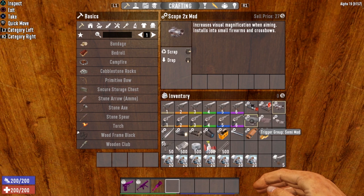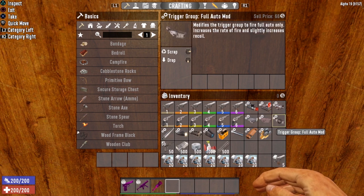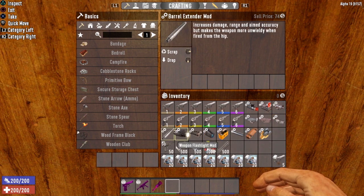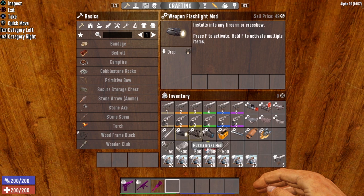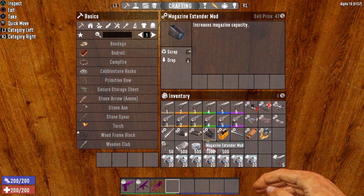Next we have the trigger groups — all three can go on: the semi mod, the burst mod, and the full auto mod. We've also got the barrel extender, the weapon flashlight, the muzzle brake which reduces recoil, and the magazine extender. The Desert Vulture has a magazine, which means it can take the magazine extender mod, making it even better.